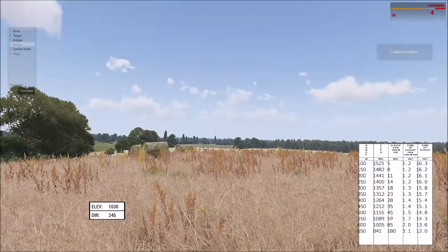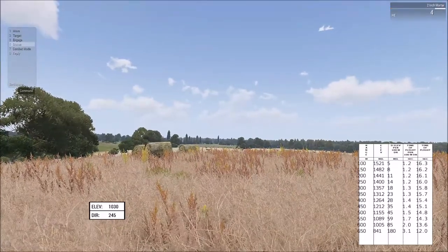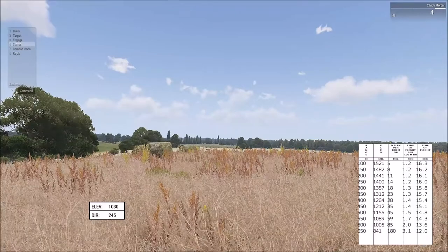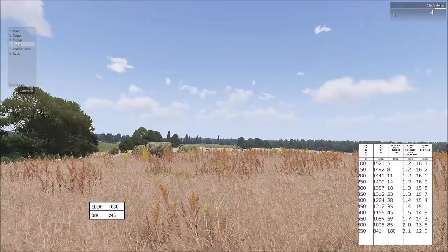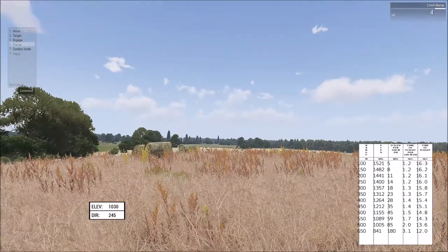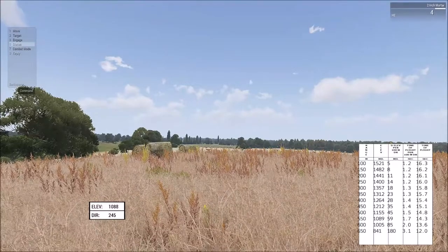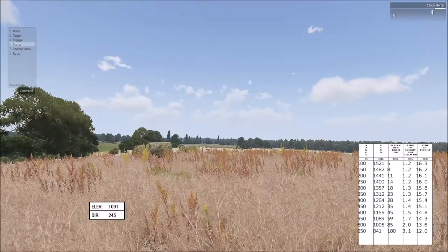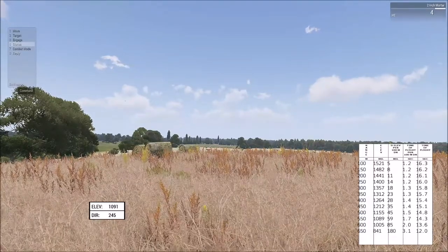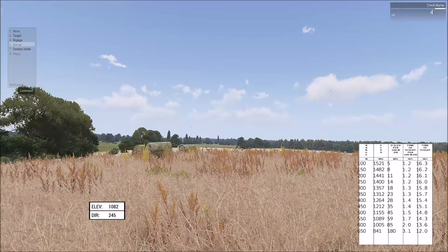Then it pops out a little screen with a sheet on the right side. We know our distance is 555 meters, so we have to get the range in meters on the first line and go down there to 550, because it's the closest one on the sheet. Then we have to get our elevation on the left side to that number that is on the same line as 550. So I'm going to go 1089. That should work, more or less. And then we have 5 meters more — probably 4 points less. Let's say 83.